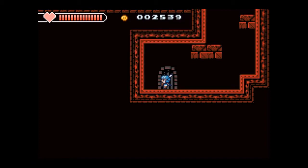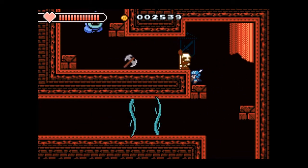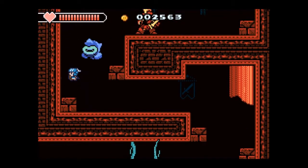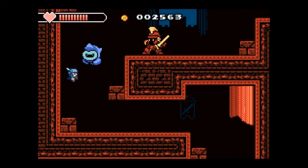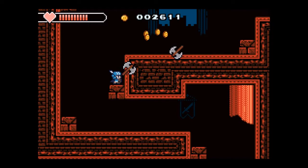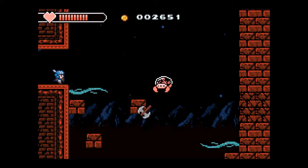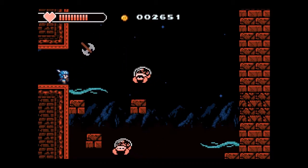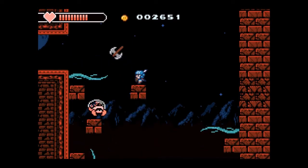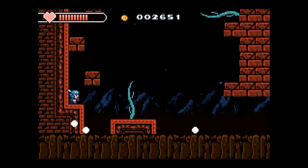It looks like there's a jail, but I'm missing a key for it, so we'll just have to save that for another day. The axe is working out so far — it gives you the range and a way of attacking enemies without worrying about repercussions. It's just for the ones that get really close to you that you have to watch out for, and these enemies here who have a weird pattern to them.